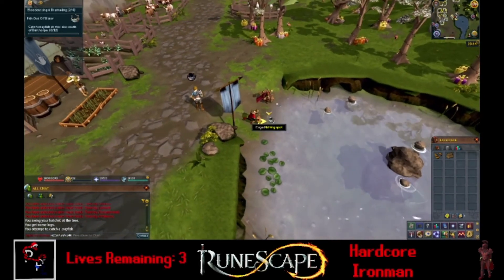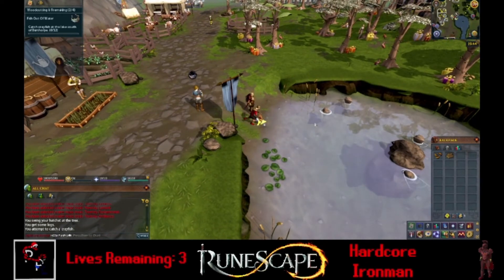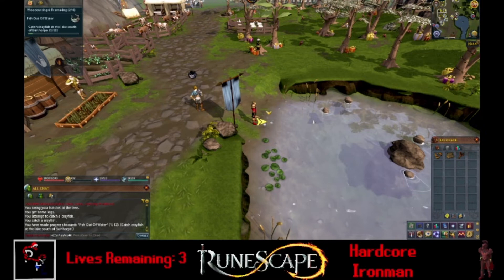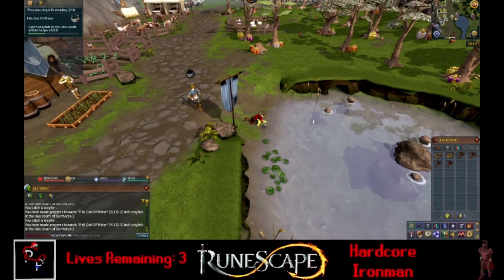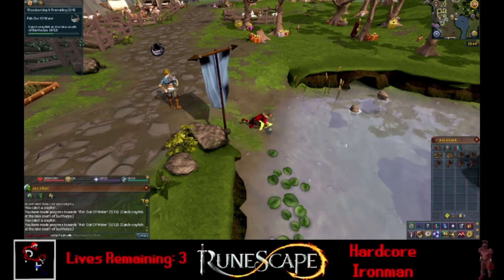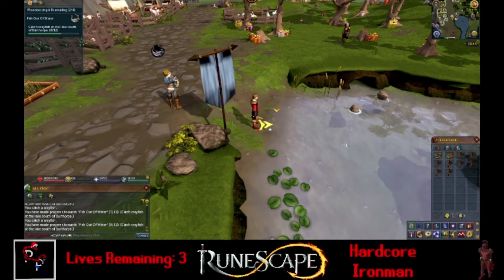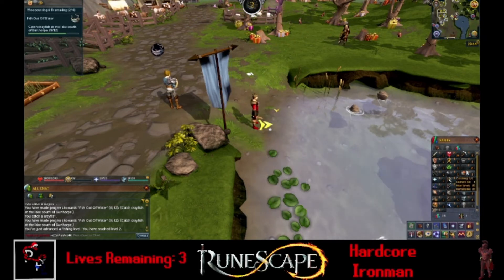So let us catch some crayfish. I'll try not to make this video super long — it might be a little longer this time just because of the introduction. Just going to give us a nice little fresh start as HDIM Pen Pro. Apparently we have to catch 12 of these crayfish, which we're catching pretty fast. The cool thing about RuneScape 3 also is that it's very AFK — you can literally just click somewhere and then not have to click anymore. The game even tells you you only need to click once. This was done, I believe, to try to help against bots and make things a little easier. We gained our first level in a skill — now we're level 2 fishing.